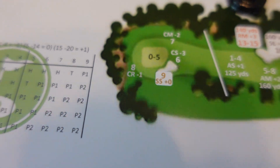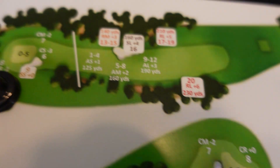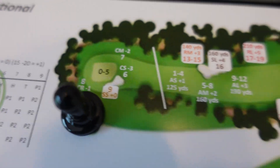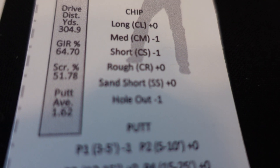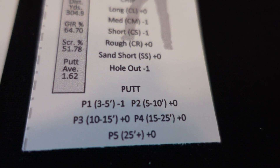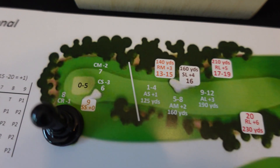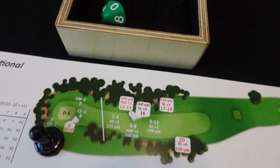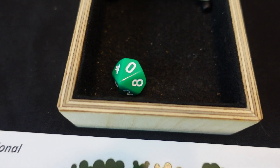I roll a seven on the approach. Seven plus three is ten, but it can't go above nine, so it's capped at nine — I'm in the sand. I come out of the rough and now I'm in the sand. My sand shot is a short sand shot, which is a zero adjustment on both the card and the board, so it's a straight-up roll. I need zero to five to get on the green.